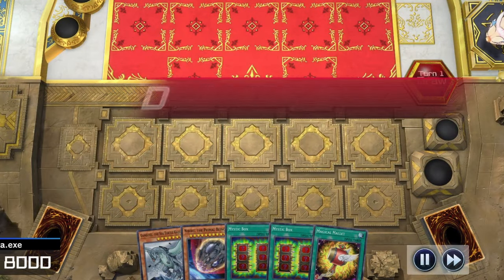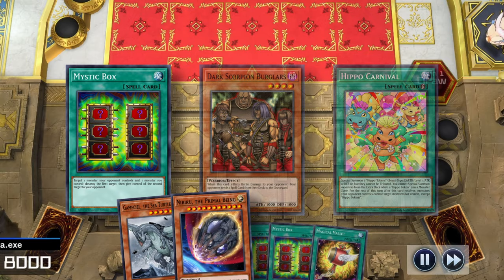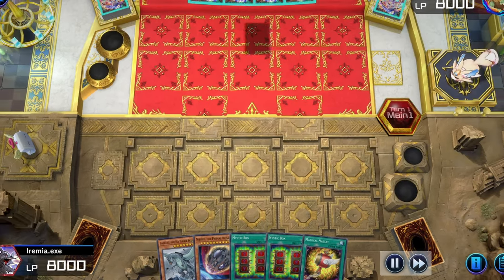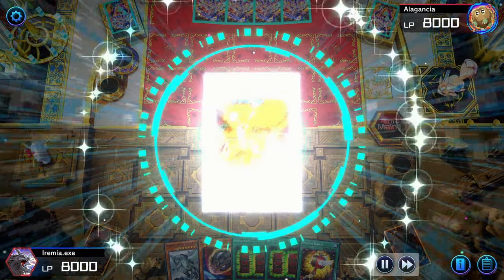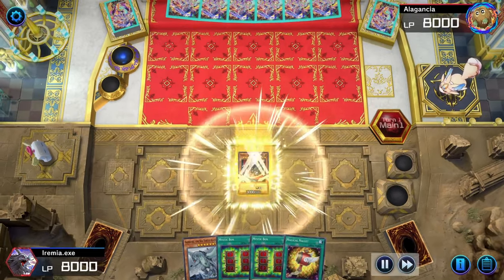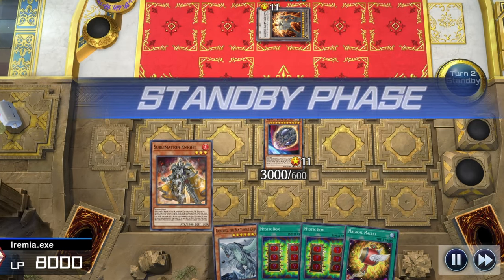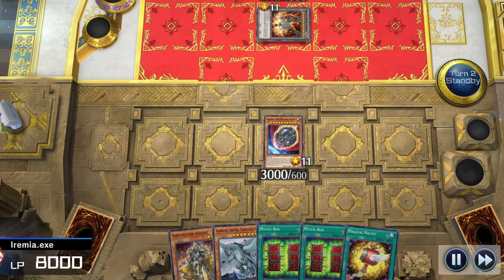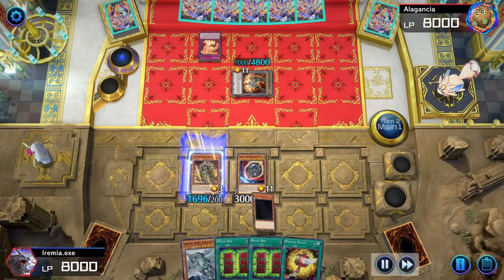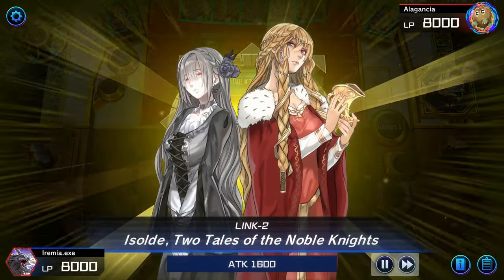Not a great start this time, since we only have one of our three combo pieces. But at least we have some interaction and can redraw with Magical Mallet. Our opponent is playing Red Dragon Archfiend. They do a bunch of synchro summoning, but we can launch Nibiru off at just the right moment, which manages to stop their turn. We draw Sublimation Knight — that's another combo piece. So summon Sublimation and activate it to equip Squeak Knight, who can then summon itself and let us Link Summon for Assault.